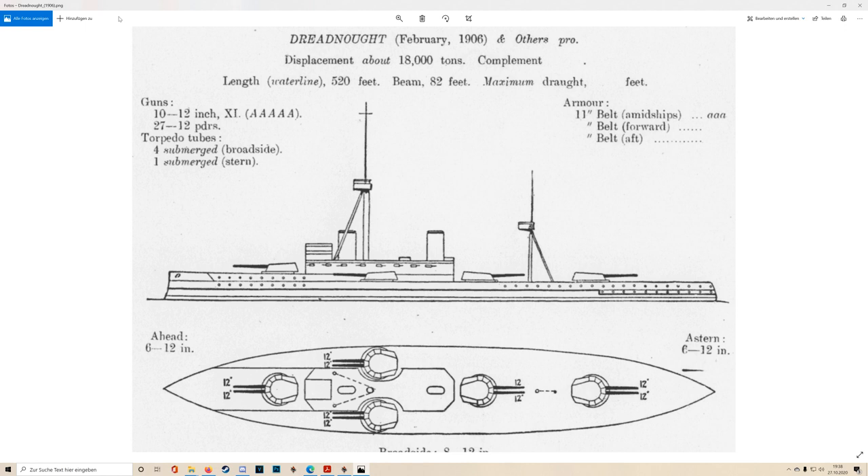Turbine propulsion allowed the ship to travel at 21 knots — virtually unheard of for a capital ship of the time — and it could maintain that speed pretty much until it ran out of fuel. The old vertical triple expansion engines, although those ships were generally slower at 18 to 19 knots, couldn't run at full speed for significant lengths of time before something started breaking down.